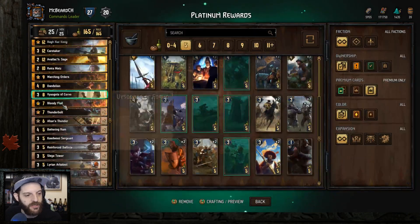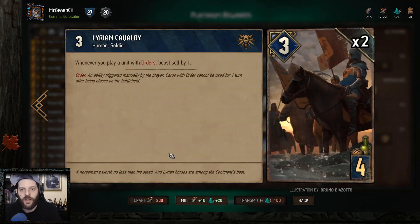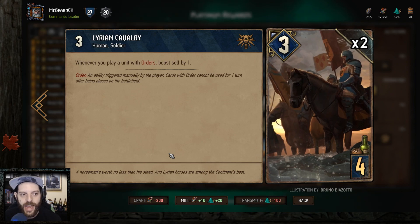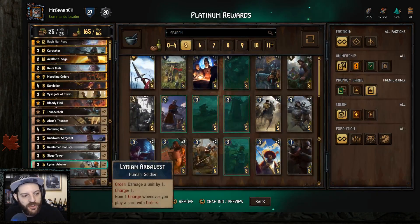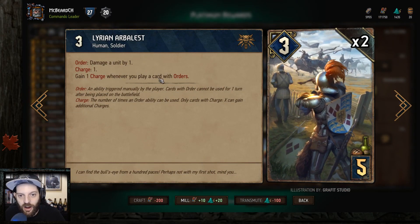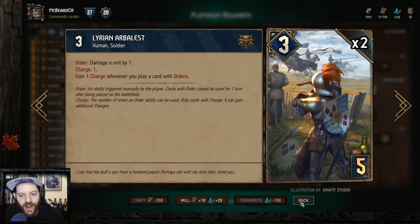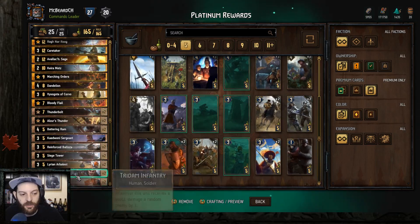Let's talk about the engines now. The first one is the Lyrian Cavalry. Insider tip: this tooltip should read 'whenever you play a card with orders, boost self by one,' just like the Lyrian Arbalest says 'gain one charge whenever you play a card with orders.' Both of these Lyrian units work the same way, so a tooltip update is needed there. I don't think it's not working as intended — I think they're both supposed to work the same way.